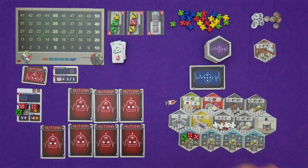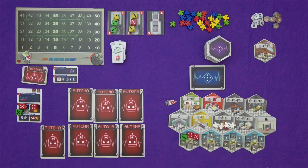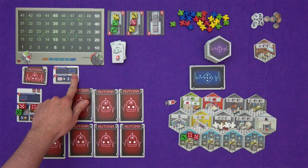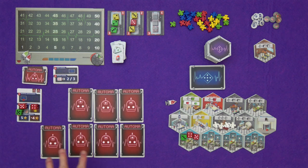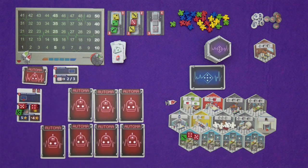Finally in shift change, if you are the first player you decide which pile — specialists or departments — will have two in it for the next round. If the Automa is the first player, draw the next card from the decision deck and the Automa decides. The game lasts eight rounds just like the normal game. Calculate points as normal for both you and the Automa, with one point for every blood bag left over and minus two points for every fatality token. The Automa isn't going to have any fatalities. Whoever gets the most points wins. There are also additional rules in the expansion rulebook for adjusting the difficulty up or down.